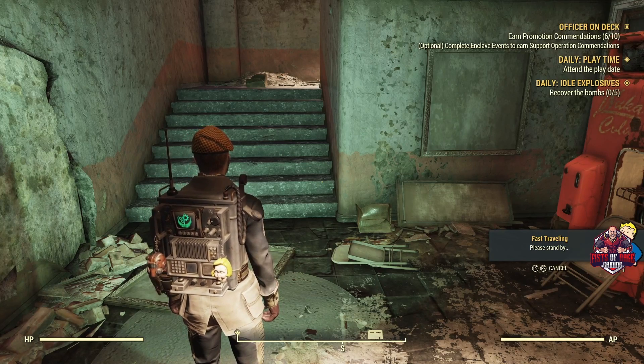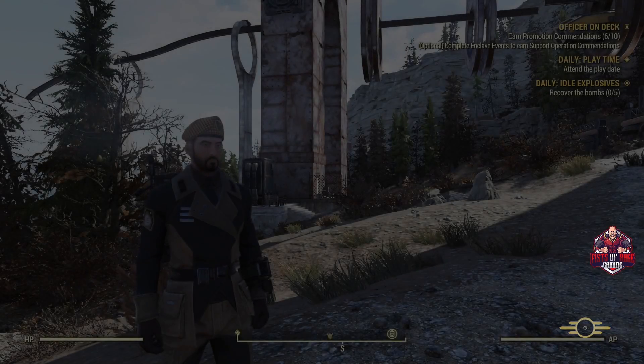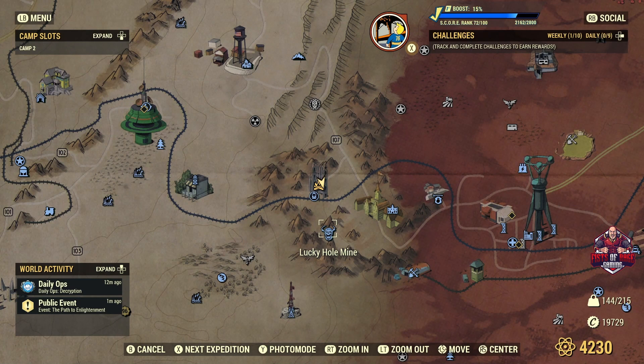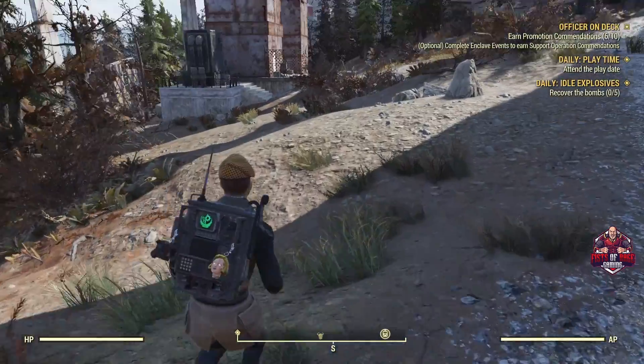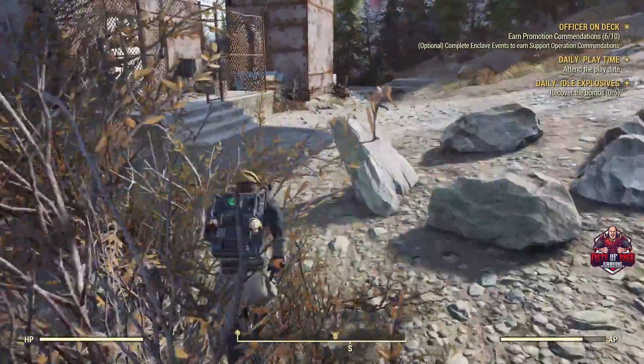What's nice about this area is if you have the excavator set, which you get pretty early in the game, there's the Lucky Hole Mine just below the monorail tower. Put on your excavator set and you can get somewhere between 250 and 300 lead. If you just want to go on a hunt for lead for a while, that's where to go. Once you refine the ore with acid you get a ton. But the tower itself is nice because you're not refining lead ore — this is just straight lead.